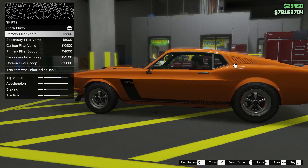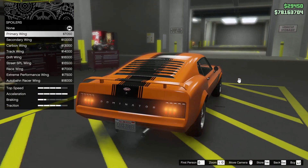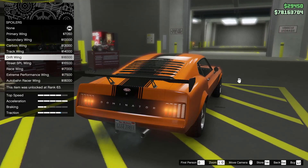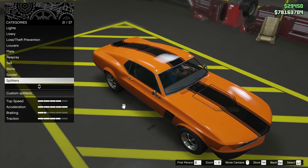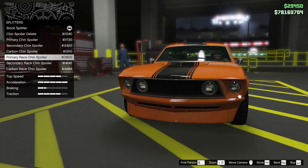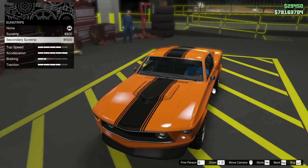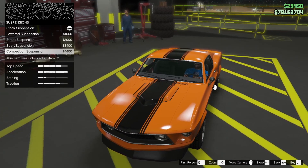Those are the skirts, I suppose. I'm gonna leave those alone though. I would like some ducktail wing, but apparently that's a no-no, so I'm just gonna leave it off. You can take a splitter off, which I think is cool — but I'm not gonna do that. I'm gonna leave off the sunstrip too.